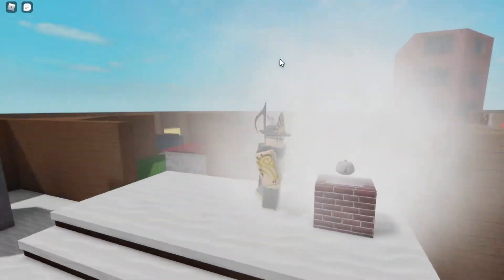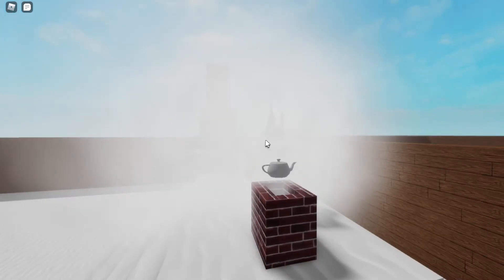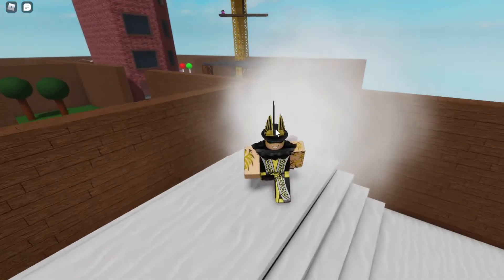And once you're at the top of the cabin right over here, if you look at the chimney there is actually this smoke teapot right over here at the top of the chimney. So once you do find the smoke teapot you can just go ahead and touch it and you should get the smoke teapot badge.